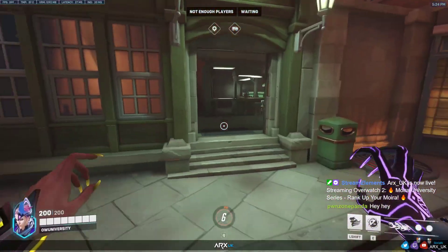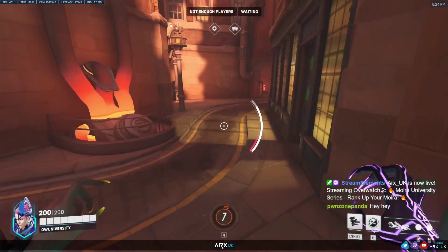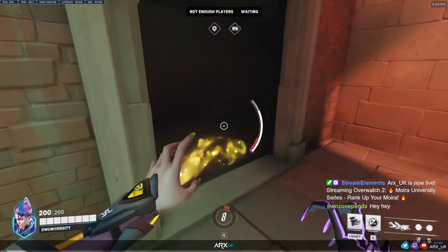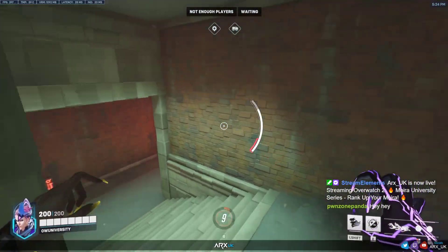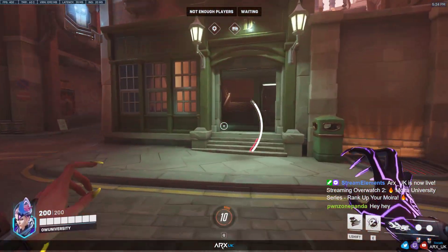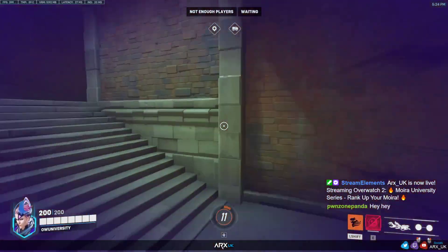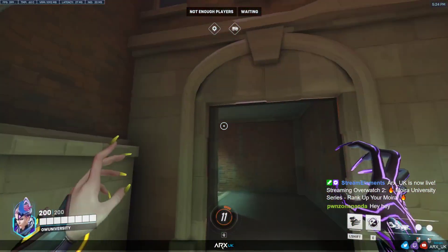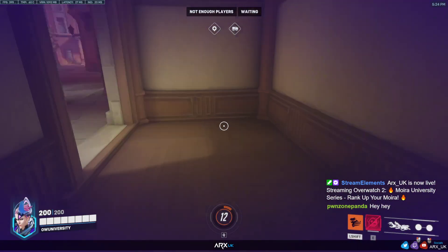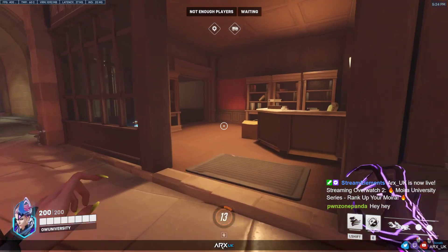If you load up King's Row in a custom game, these tight corridors are really good for practicing your fade control. What you want to do is set your fade cooldown to zero in a custom game and then try fading through these corridors without hitting the walls. I hit the ceiling there, but it's fine with the exit jump. You want to fade in through the entrance and try to get out of the exit without hitting anything.